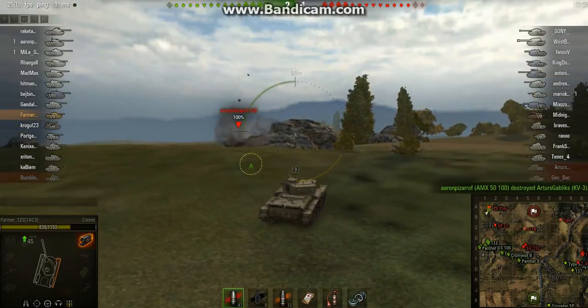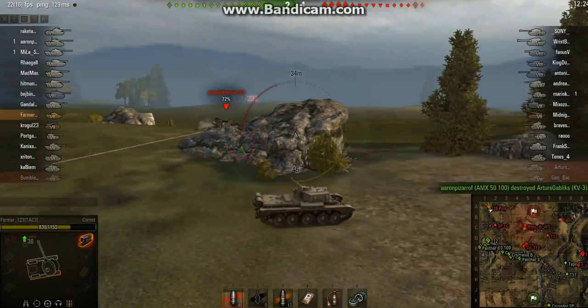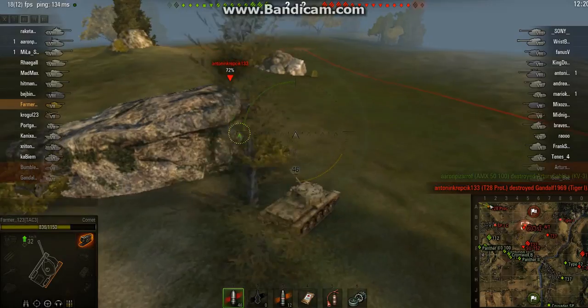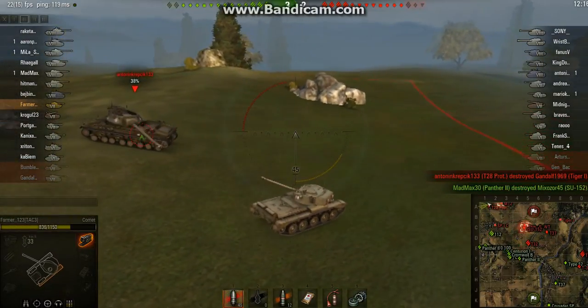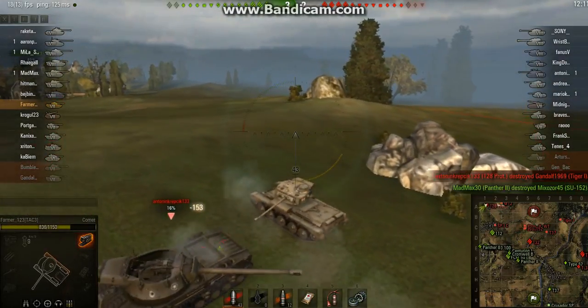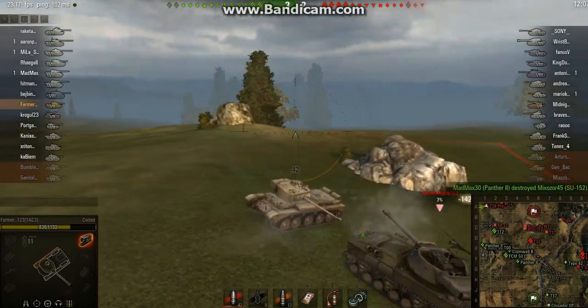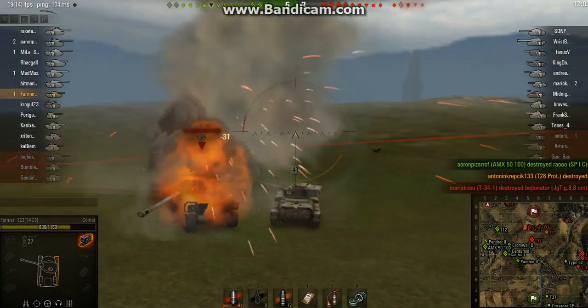At this moment I was actually panicking because I know how strong the frontal armour is on the T28 Prototype. But for some reason he doesn't want to turn his turret around and engage me. So I encircle him, almost out-turning his turret, but he just spins the gun around. Because I know about his slow track traverse, I manage to always keep in front of his gun.